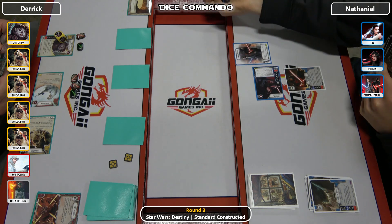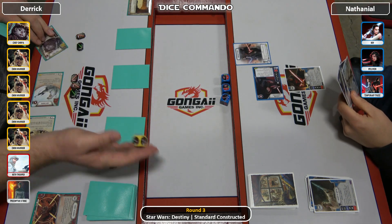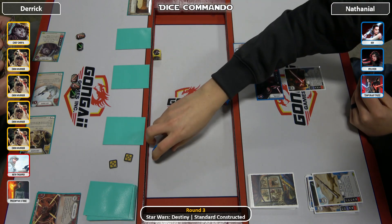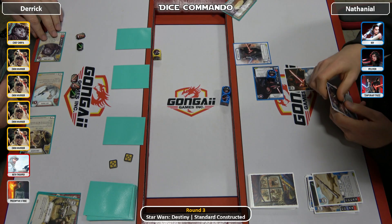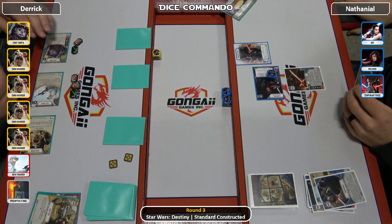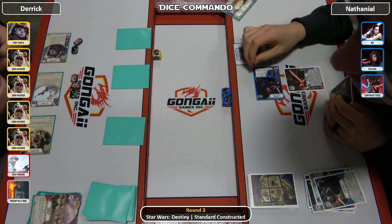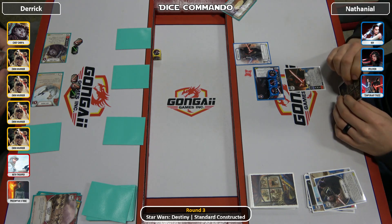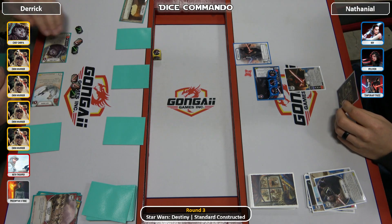Drop to reroll — picks some up. I don't know that I'd have picked up the 1. Chirpa coming out for 1 more, drop to reroll, looking for melee — gets some. So that's a dead Ewok right there. Hasty — give control of the battlefield, remove it. Nathaniel has to pitch to reroll. That's a low probability — gets it! Two for Strength in Numbers to send 3 across the table. Takes it and then drops the warrior.